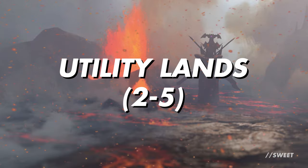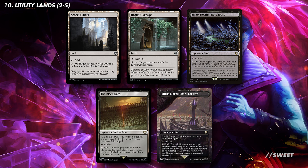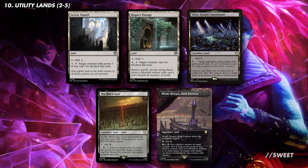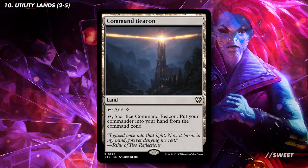The last section is utility lands. As we're three colours we can't run too many, but there are nice options. For evasion, Access Tunnel, Rogue's Passage, Shizo Death's Storehouse, The Black Gate, and Minas Morgul Dark Fortress are all awesome — since we need lands to cast spells, having evasion effects on them makes them essentially free to run. Finally, Command Beacon is a must in a deck that revolves around the commander, as it lets us bring the commander back to our hand to dodge commander tax one time.